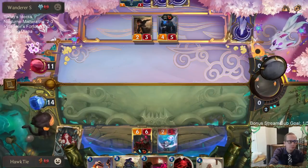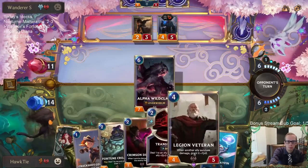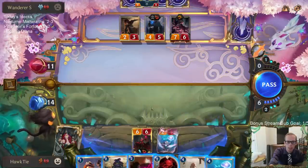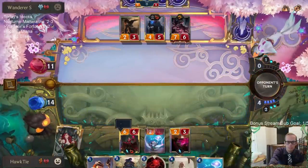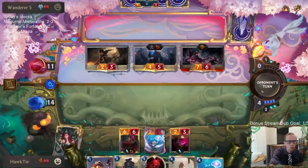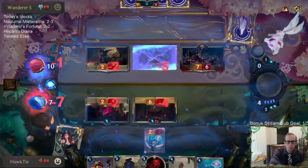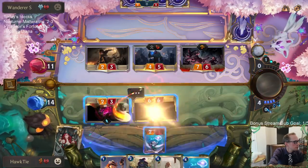If they block with Trundle we'll kill Trundle — I'll just trade those off. So if I play Legion Veteran I only get to play one of these, or I could play all three: Crimson Disciple, Fortune Croaker, Crack Shot Corsair.